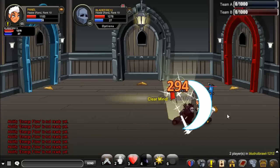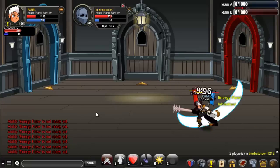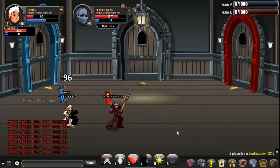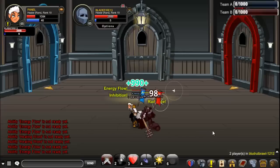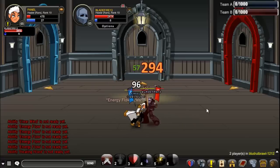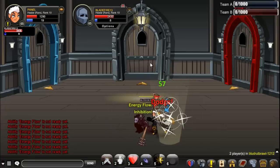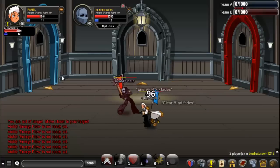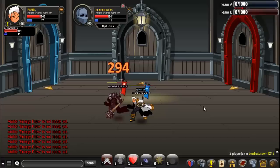He's using Clear Mind. He can heal whenever he wants. If you Clear Mind with low HP, you can heal, and then you can heal again — cool trick. You'll have 15 or more mana to do that, but when Clear Mind fades it goes away.